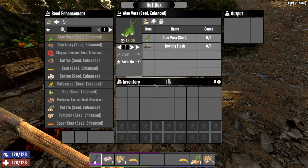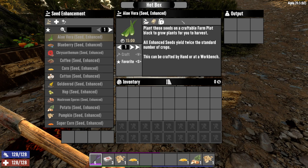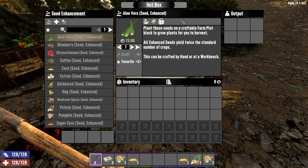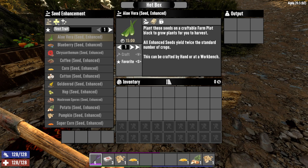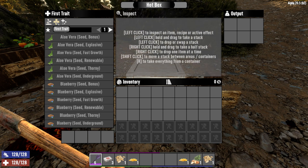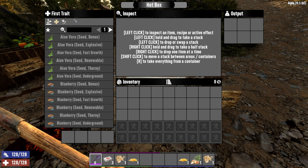At Living Off the Land level 3, you unlock the ability to craft the hotbox, which is a new workstation you can use to enhance seeds. Enhanced seeds produce twice the number of crops as the standard variance, but they also remove the chance that you'll receive a seedling at the end of the growth cycle and after harvest. Enhanced seeds are necessary to add traits, which are included as you see here.